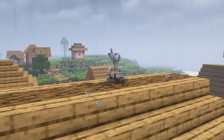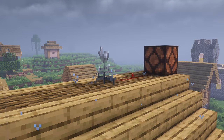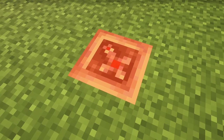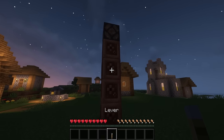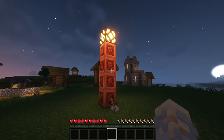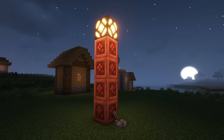The wind vane changes visuals depending on the weather and it also adjusts the redstone output. If you're searching for a solution for vertical redstone problems, the cog block will help you. This upgraded redstone block will transfer the energy to a maximum of 14 cog blocks adjacent to it.